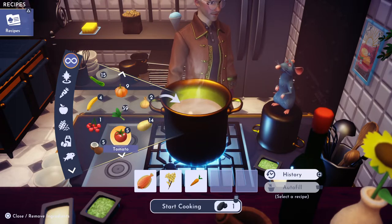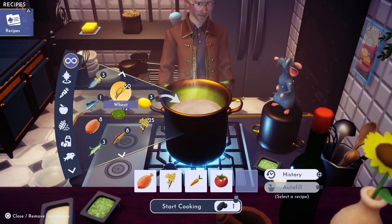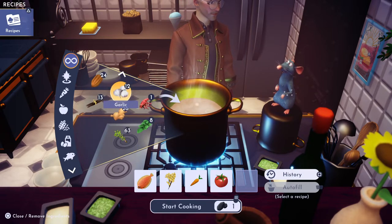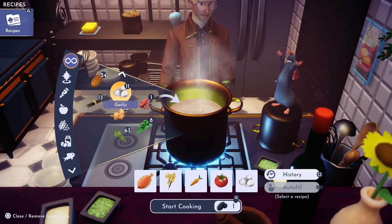We're going to throw in a tomato, which I got at Goofy's Stall on Dazzle Beach. And we're going to throw in one garlic, which I picked from the Forest of Valor.